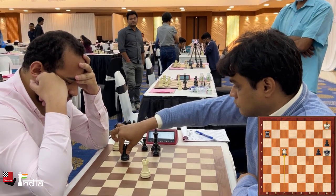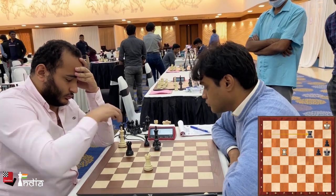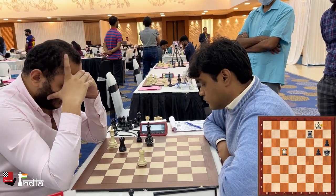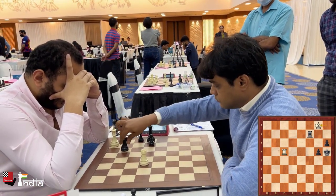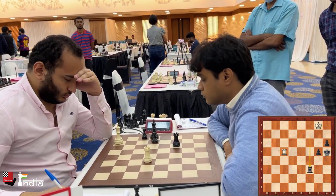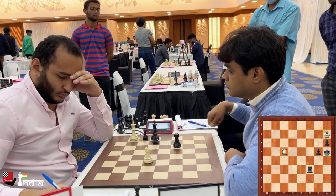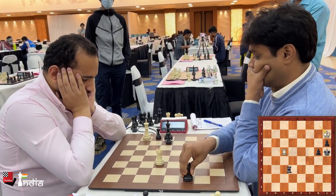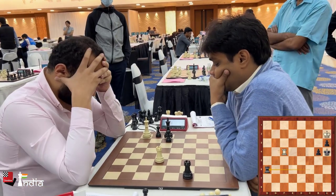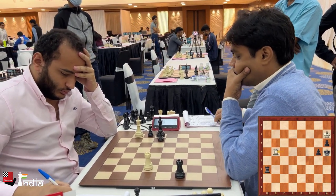Nilothpal plays his rook to c2. King to b1 in the position. You can see Nilothpal taking his time, not hurrying it through. Rook comes back to c6. King a2. He puts his rook back to h6. You can spend some time moving here and there. Now, the rook on the fourth rank has to remain there because otherwise the b pawn will move forward.